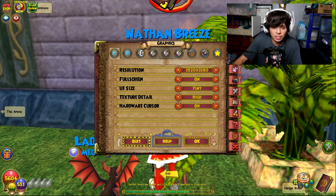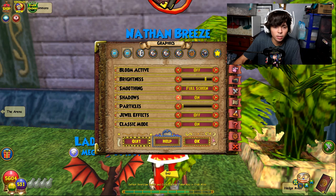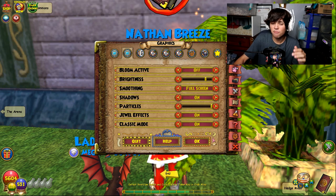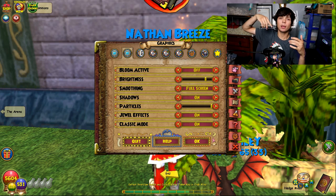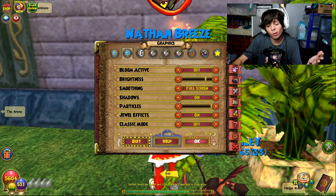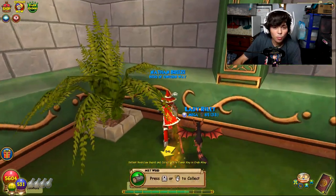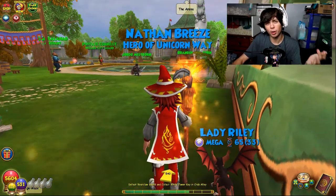Oh my god, wait — let's just look at this plant real quick. This is awful! Okay, I'm going to change my settings back so I don't forget: texture detail really high, smoothing on, shadows on, all particles, classic mode — I'm sorry classic mode, but I don't like you anymore. And we're loading back... there we go. Now look at this plant — okay it does look a little better. I hope you guys enjoyed the video — I'll catch you in the next one. Peace!